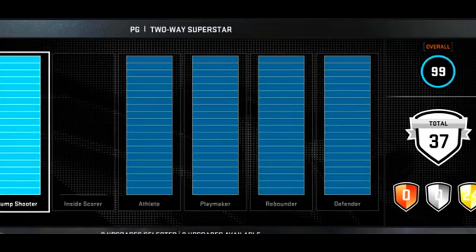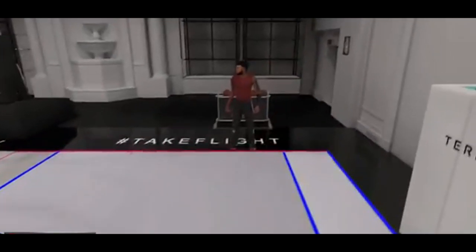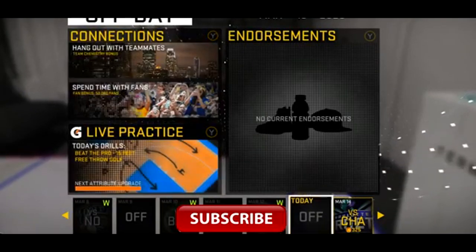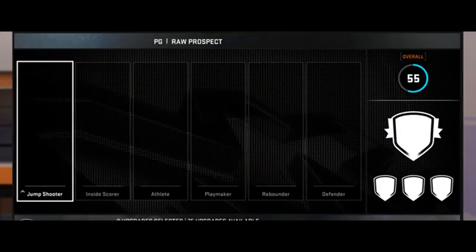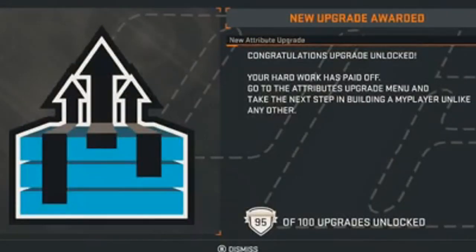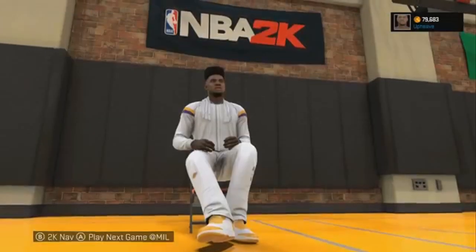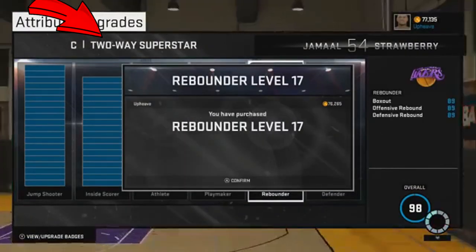This is gonna be similar to NBA 2K15 and 2K16, but different from any other 2K we've seen. In 2K16, as you can see on screen, you'd get live practices where you could unlock level ups that upgraded your player — kind of like a cap breaker in 2K19. Each bar on the jump shooter row goes up about 20 levels, and there are six rows: defending, playmaking, jump shooting, inside scoring, and more. At 95 out of 100 level ups, that equals about five out of six bars maxed out.